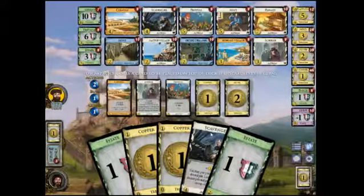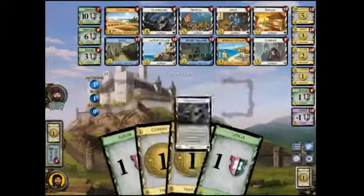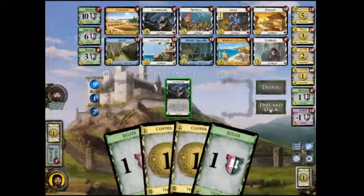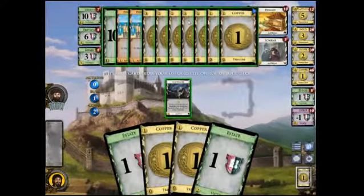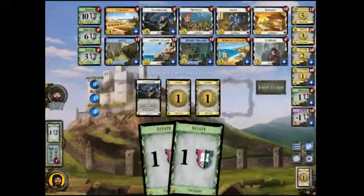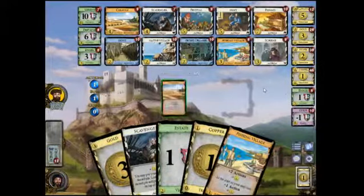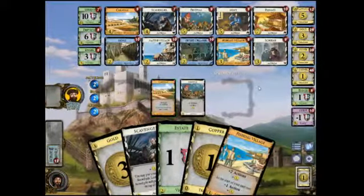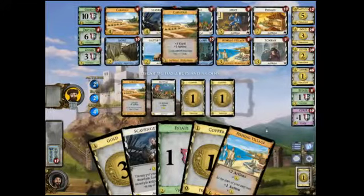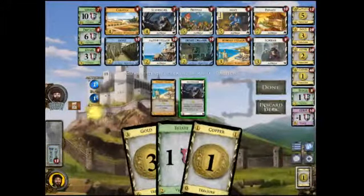Okay, we'll get a Caravan here. Maybe we'll get a Scavenger — Scavenger has been really useful here. Scavenger, discard your Deck. Gold, the Treasures. Another Scavenger. Four. Caravan. Fishing Village. Scavenger.